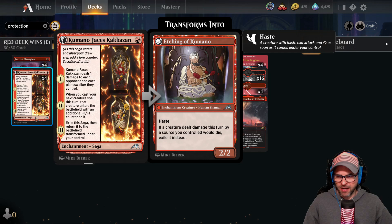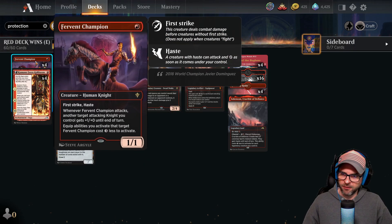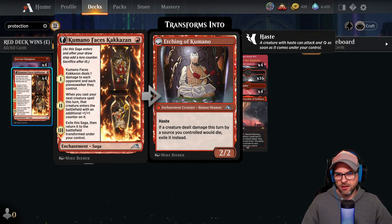Generally, depending on my hand, I'll usually look to prioritize playing this first rather than a Fervent Champion, especially when you can get the second chapter to trigger. The second chapter is: when you cast your next creature spell this turn, that creature enters the battlefield with an additional +1/+1 counter on it. Also very huge and relevant. So I generally try to prioritize playing this on turn 1 so you can get that value when you play your creature on turn 2.